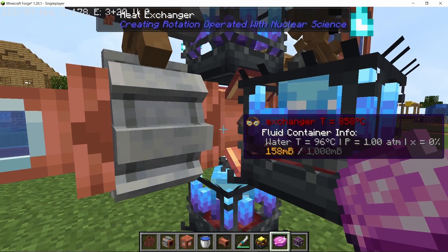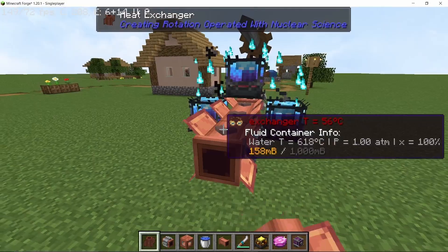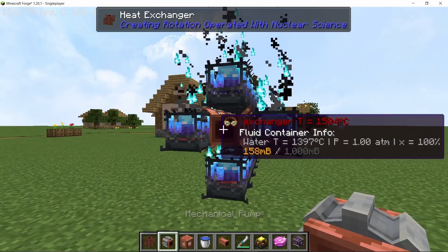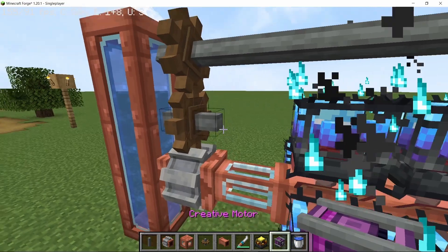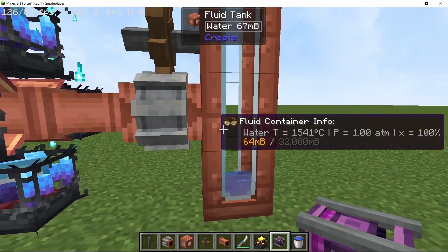Another solution is to increase the number of heat exchangers and heat sources. Getting heat exchangers up to 4 with 16 blaze burners around them, and setting the pump speed to 1, water will have sufficient time to be completely converted into steam.